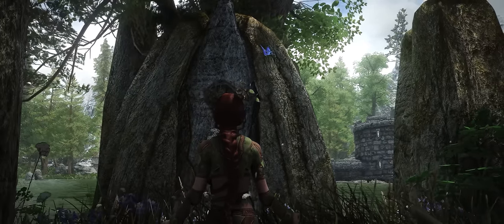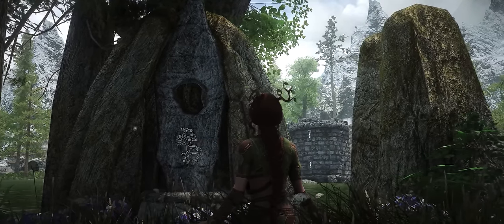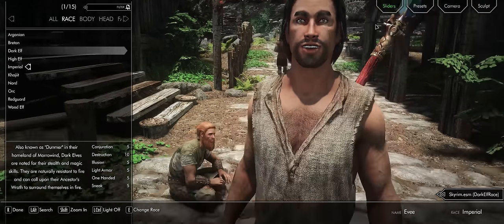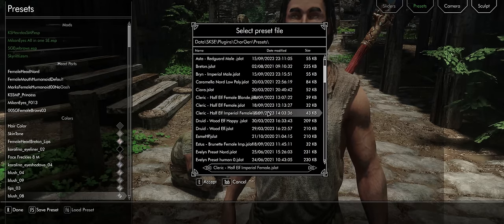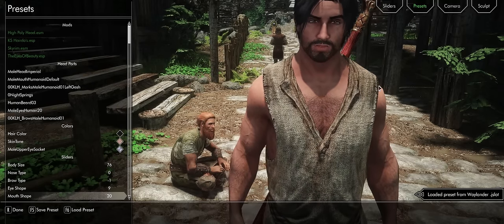Last on the list to show you is how to apply presets in the character creation slash race menu. Presets are a great way to get a baseline for how you want your character to look and then alter, or to just dive straight in. So to get started, let's select an Imperial for the Waylander preset. Once we're there, let's go to Presets and click on Load Preset, look through the list for the Waylander preset — and bada bing bada boom, here we go.